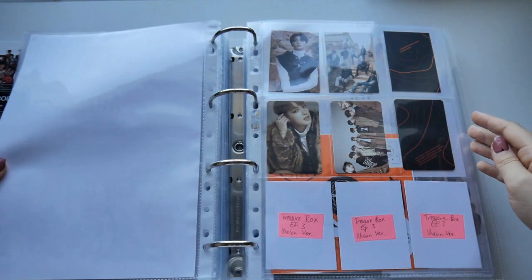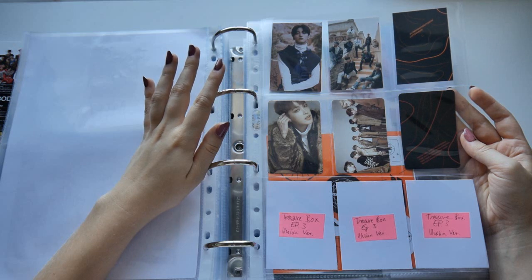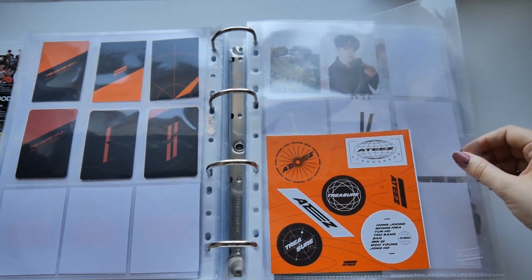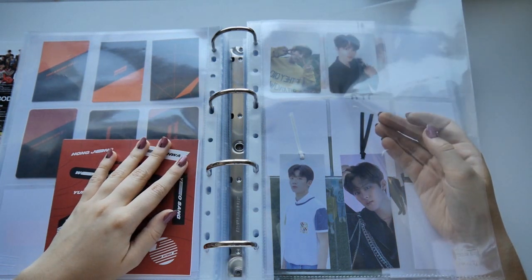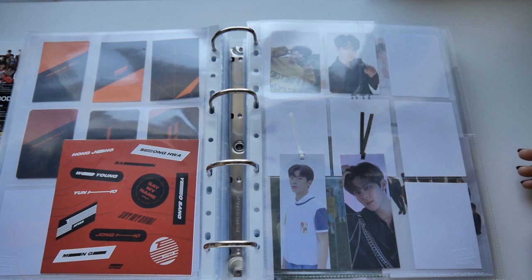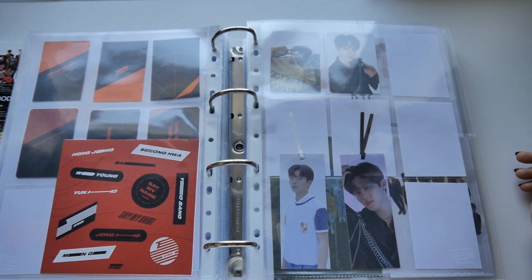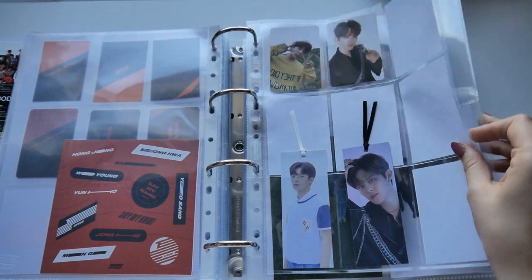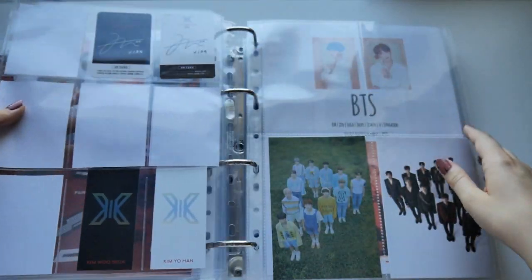Next we have ATEEZ. I don't collect anyone for now, so that's from Treasure Box Episode 1, Episode 2, and I still don't have Episode 3 — I'm so mad about it. I participated in a group order and my album still hasn't arrived, the seller doesn't really talk to me anymore, and I'm moving soon so it's complicated. I decided to never participate in group orders again. That section is empty because I want to make a cover for X1. I was so lucky — my bias is Wooseok and I pulled so many of his cards.